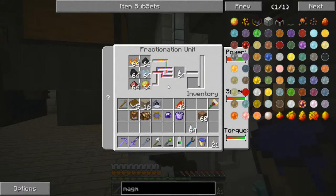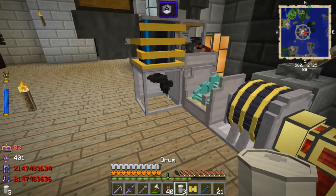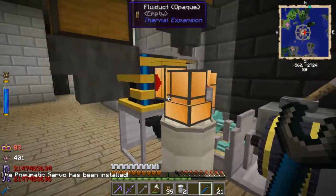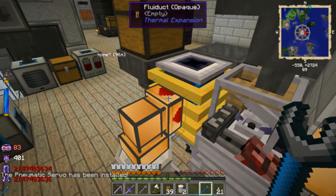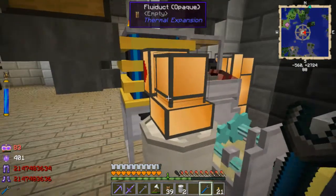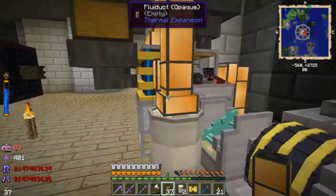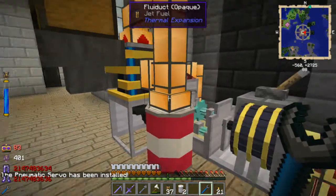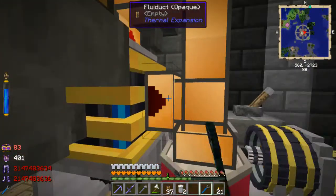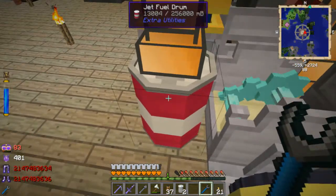It is automatically keeping all this stuff filled, which is very nice. Now I just need to get a drum and set up a drum right next to here with a fluiduct and a servo. There we go - this should be filling everything... or not. Does it have to come out of a specific spot? So does it have to pull out of the top maybe, with the servo? Yeah, so it does have to pull out of the top - you can feed stuff into the sides but you cannot pull out of the sides, which is a bit annoying. Just a minor couple of extra fluiducts and we've got our jet fuel drum starting to fill up.